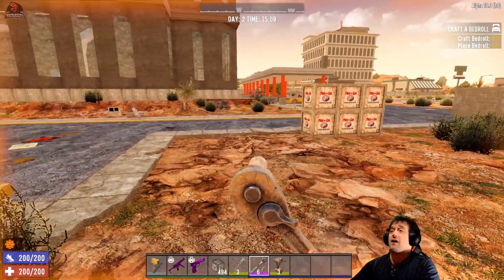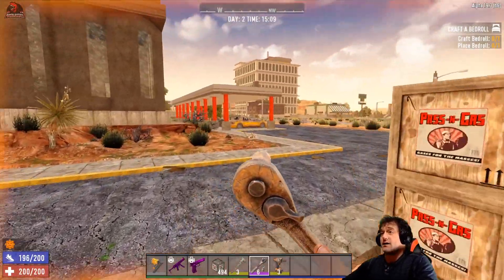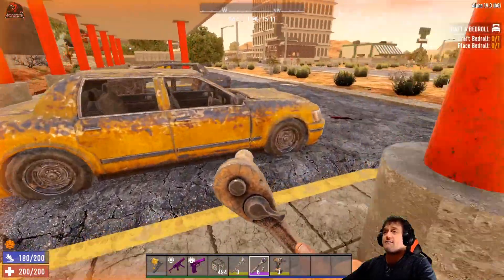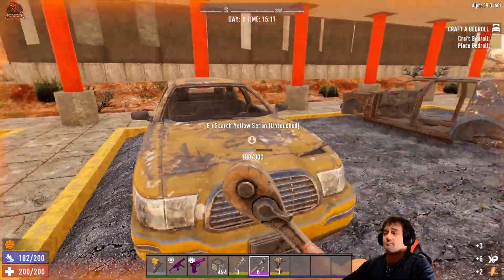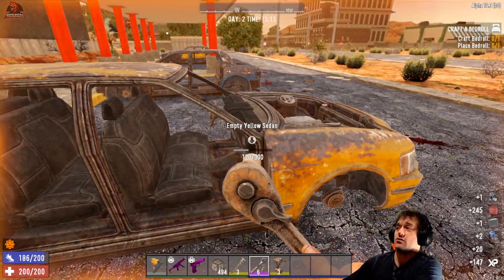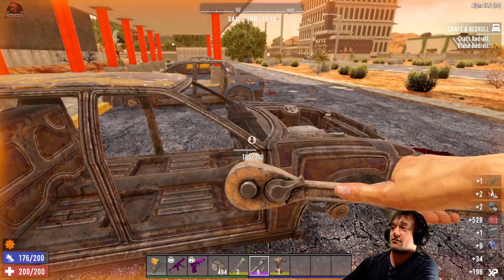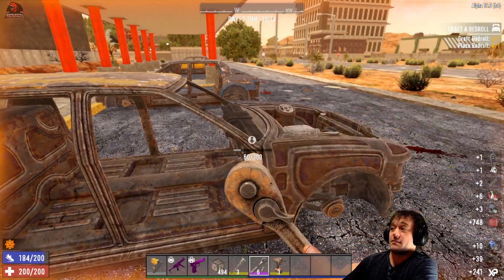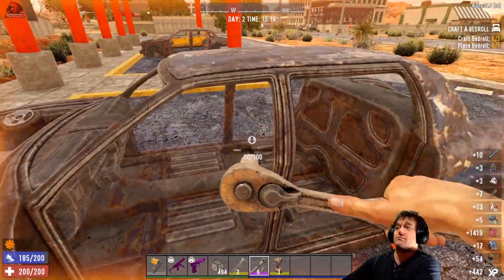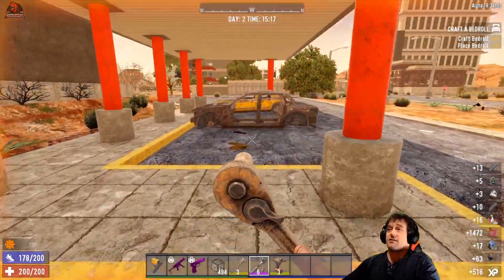But the most surefire way to get an engine that I have found in Alpha 19 is to scrap vehicles. You come over here and you just start scrapping the vehicle and you are going to be collecting materials — a lot of different materials as well as experience. Each car is going to be quite a bit of experience.